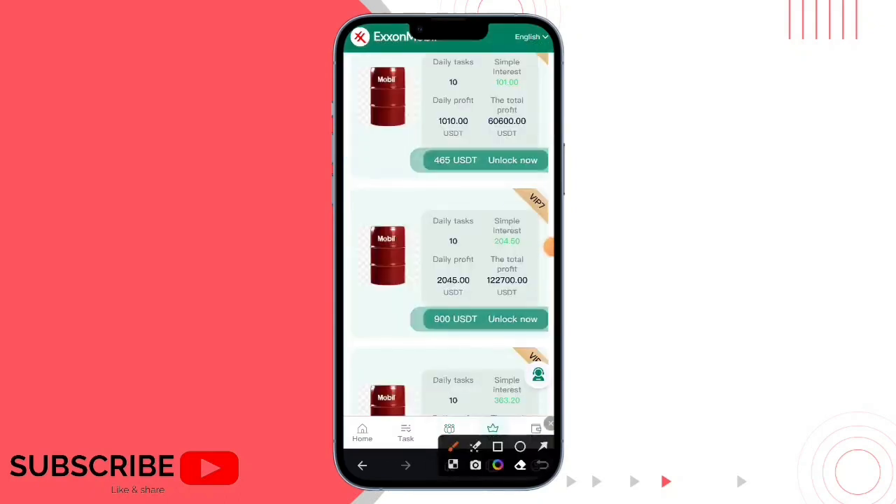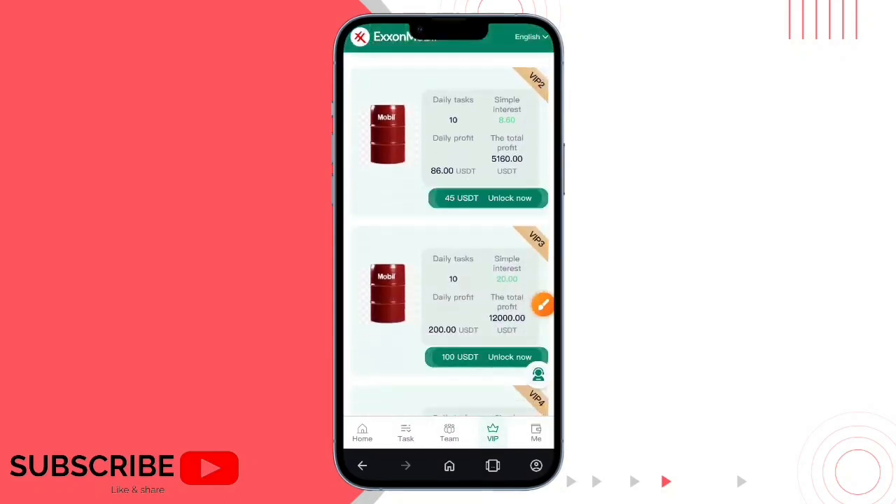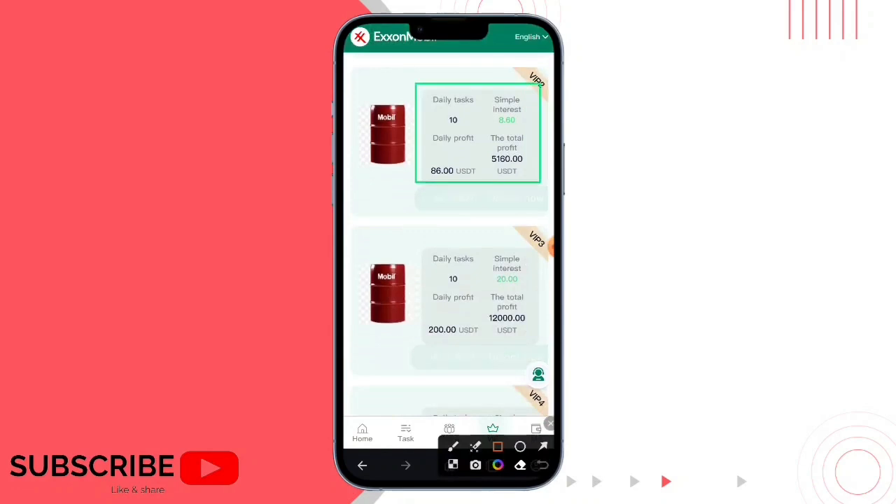Here it is successful. After the deposit is complete, you need to tap here, and you can go back. Here is the successful confirmation, and here is the total balance. $50 has been added to my account.